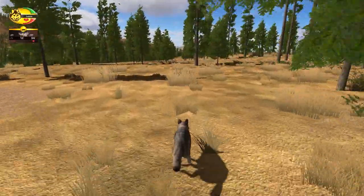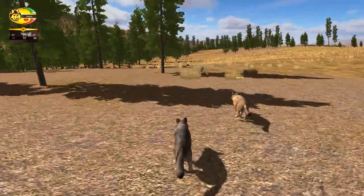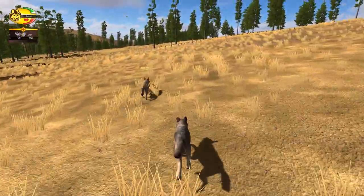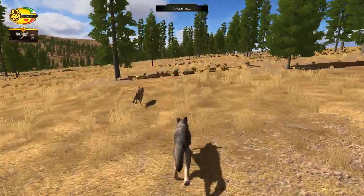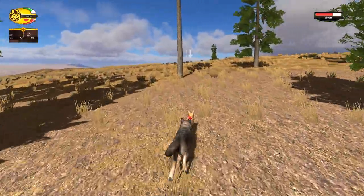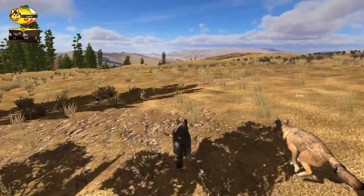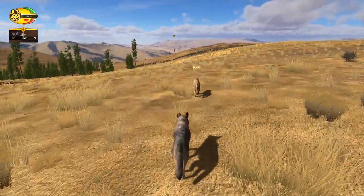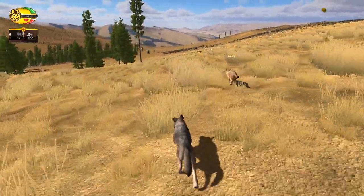Don't forget to keep your eyes peeled throughout the video for the giveaway pop-up — you don't want to miss this opportunity. There's a coyote — these guys are also getting an overhaul in the new update and it already looks pretty cool from what we've seen. Right now there's not much you can do to track them down, but they'll actually be a bit more of a nuisance or threat in the next version, with a bigger role overall.